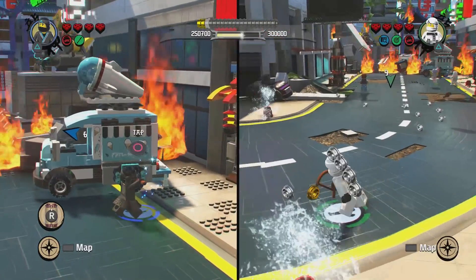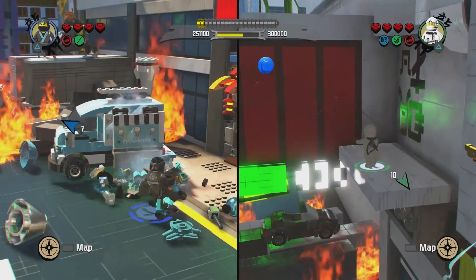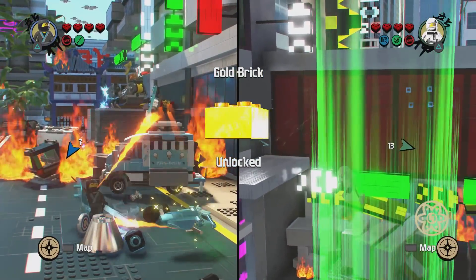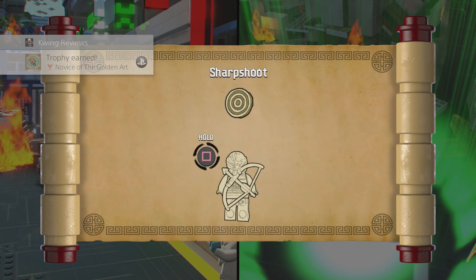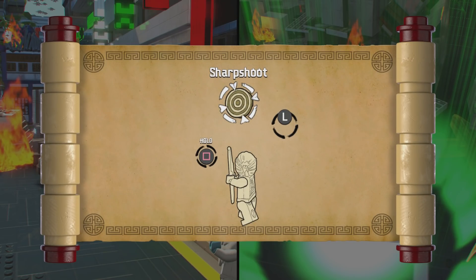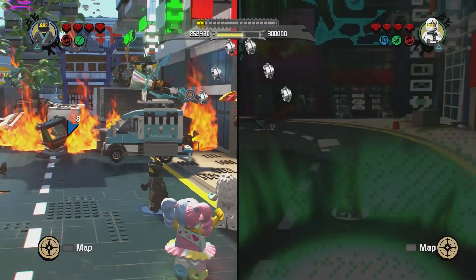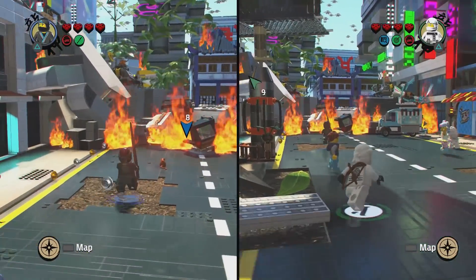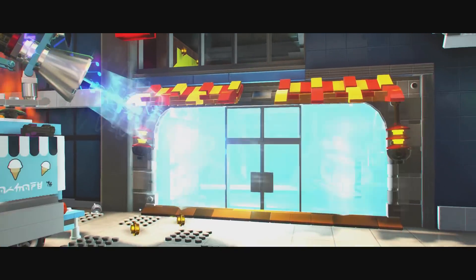I found an ice cream truck here. One thing that's really great — I got a gold brick already! Oh wow, you found a gold brick, Zane? Sharpshooting! I can do that. Zane's power — I think I actually need you over by the ice cream truck whenever you have time. There we go — ninja dubstep, that's so ninja.